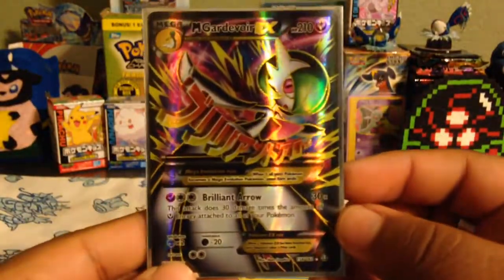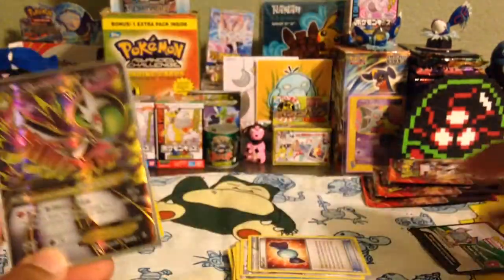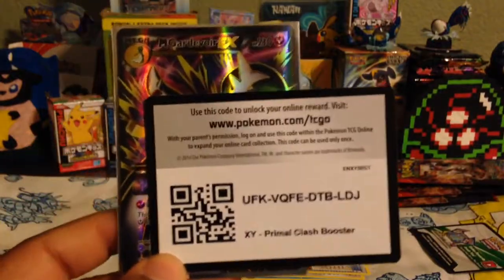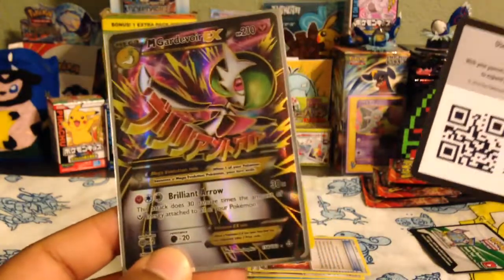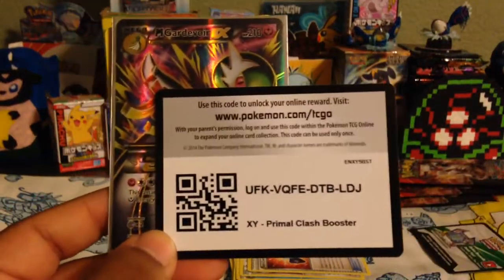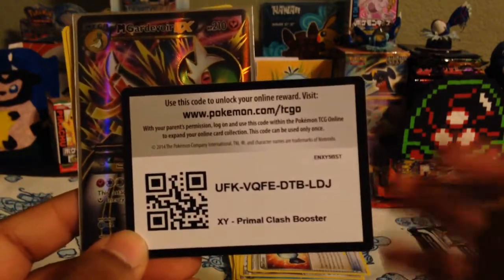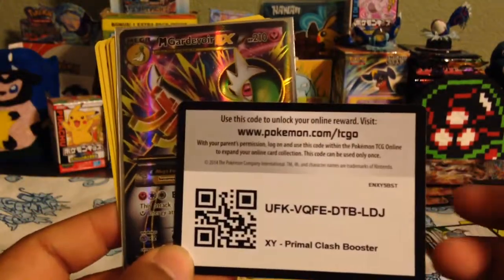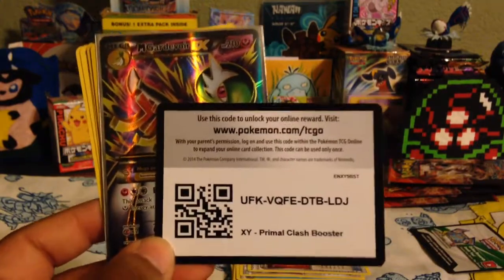Let's get on to the next video. Let me give out a freaking code here — there you guys go, there's a code, courtesy of Mega Gardevoir. Beautiful, beautiful freaking card. Alright, it's amazing. Thank you guys for watching, comment down below if you like what I pulled, and I'll see you guys next time — Milk is out.